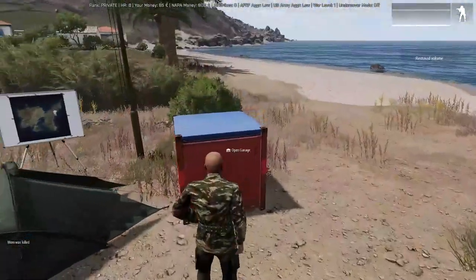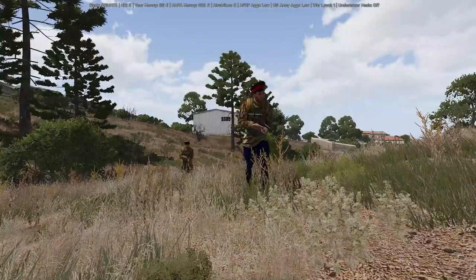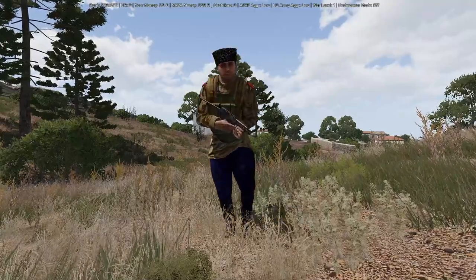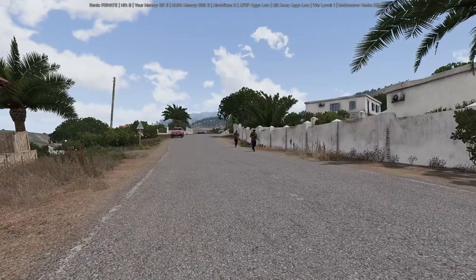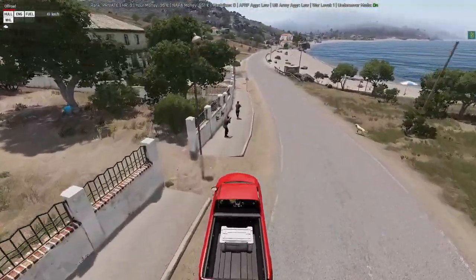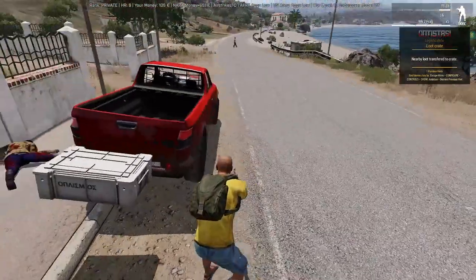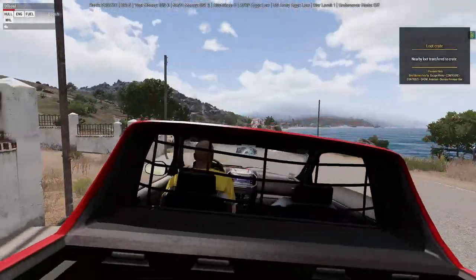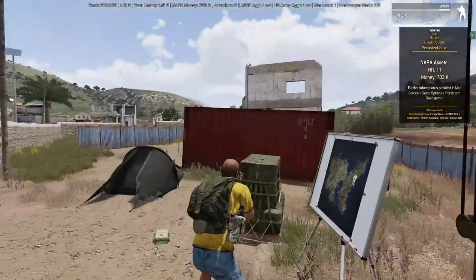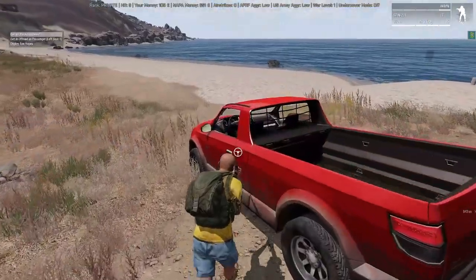Once you have your kit, buy yourself a nice truck and bring a loot crate — we are going hunting for police. Police are enemies who can usually be found patrolling in pairs around towns. They have basic equipment like vests and SMGs; not the best, but you have to start somewhere. Police are an easy way to get some quick gear. Run over a patrol, take their SMGs and vests, and load them into the car. Make sure to use your loot crate for quick gathering. Deposit the loot at your HQ, and always persist and save every time you get back to headquarters. After you get a couple of vests and weapons under your belt, use that newfound equipment for a step up the food chain.